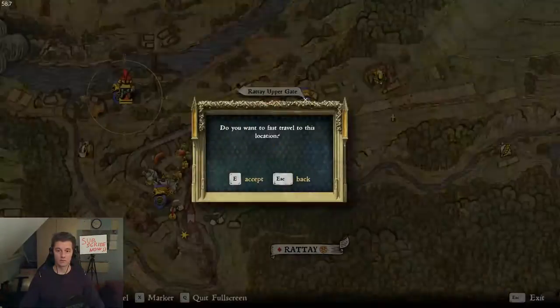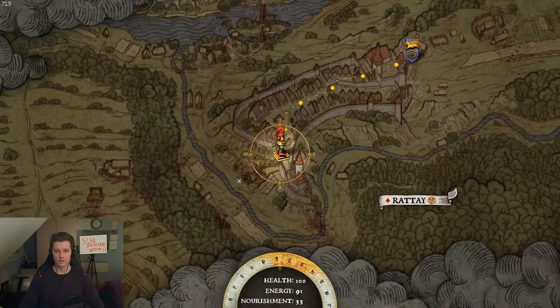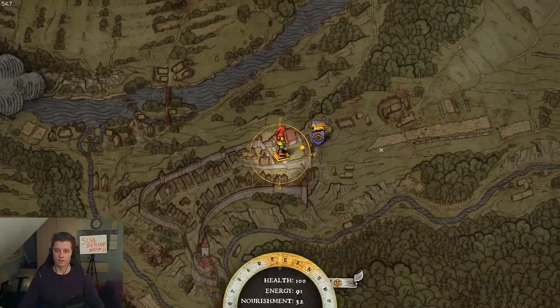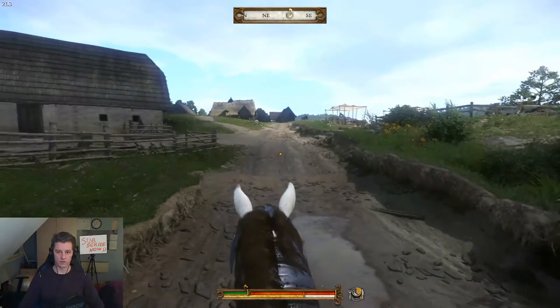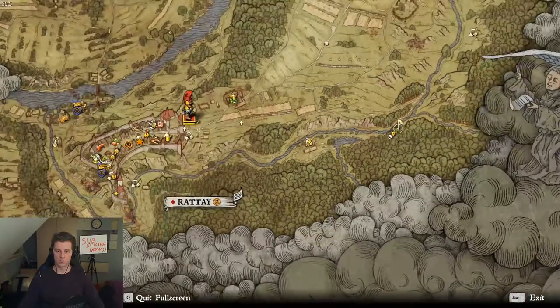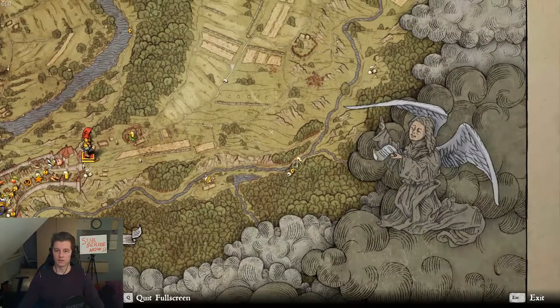First fast travel here. You don't have to run all the way — you can run also if you like. We have to go there. We are here. We need to go just near this river here, until there is this camp. Fast travel here.